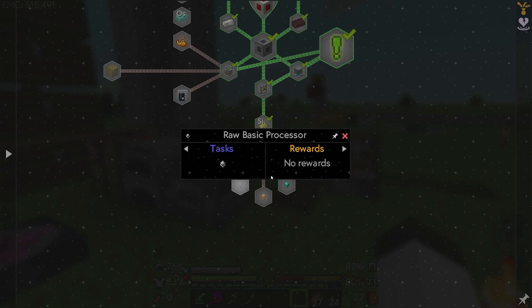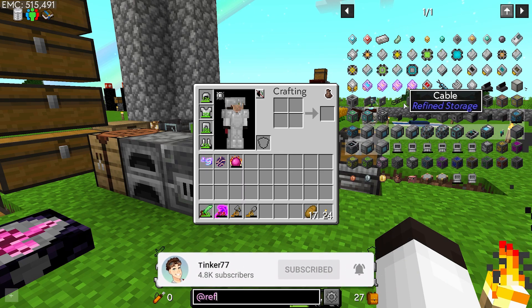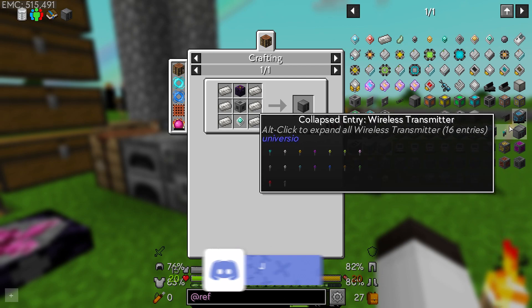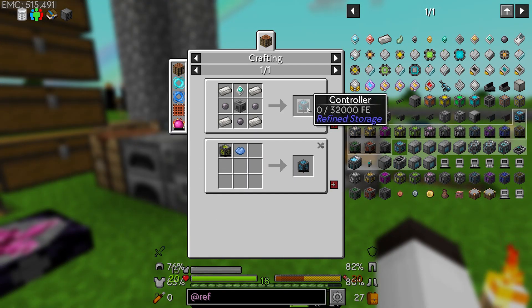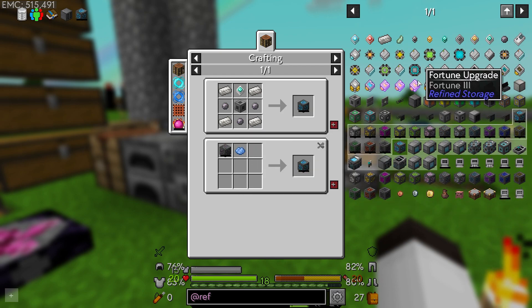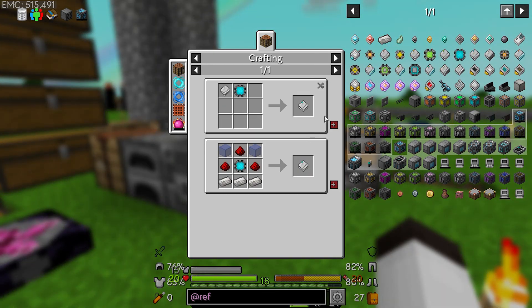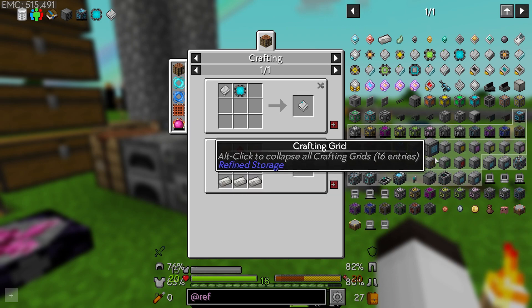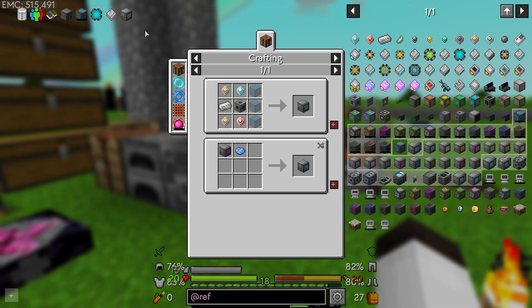Right now we're going to try to make the basic processors. Let's get those bookmarks because we know we're going to make from Refined Storage: a disk drive, a controller — not the creative controller, a regular controller — and we need a 64k storage disk, and a crafting grid. So let's alt-click those to bookmark them. These are the things we need to figure out how to make.